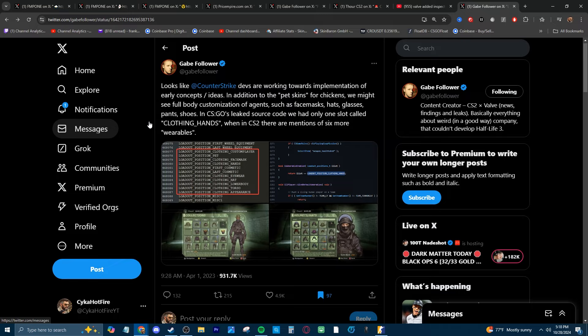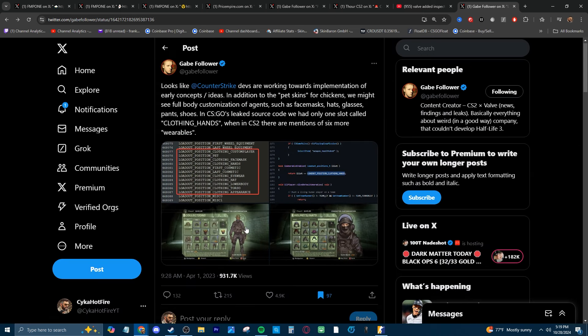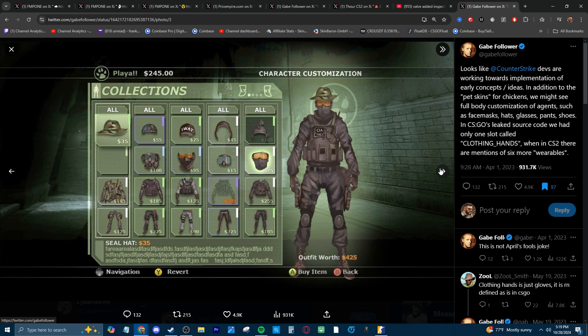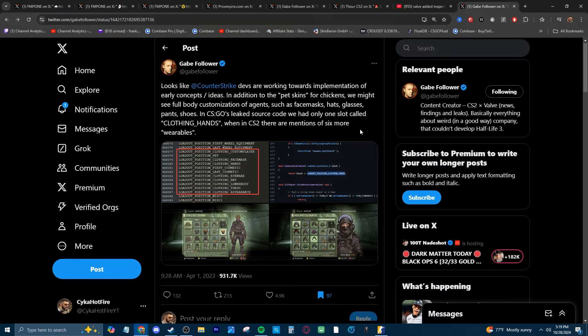What I personally think is going to be included in the next operation is this whole thing relating to not only pets, but wearable items and full customization of agents — which I think we are 100% going to be getting eventually. Just like charms or key chains, that was leaked in the game files too and obviously we ended up getting that. With this complete customization, there's stuff leaked in the game files for face masks, pets, hands, eyewear, hats, lower body, and torso appearance — a whole different setup for customizing your agent. I think Valve introducing the concept of agents pretty much tells us they're going to be going for something like this eventually.